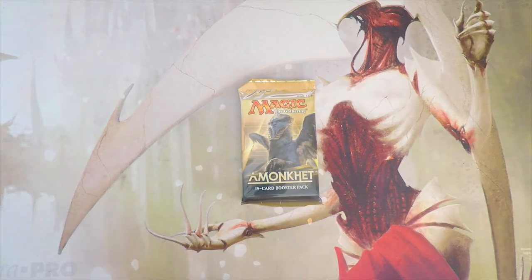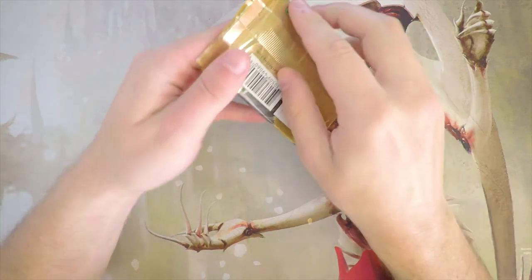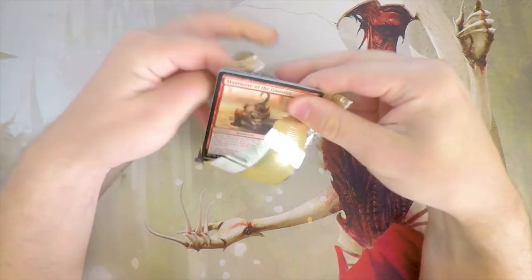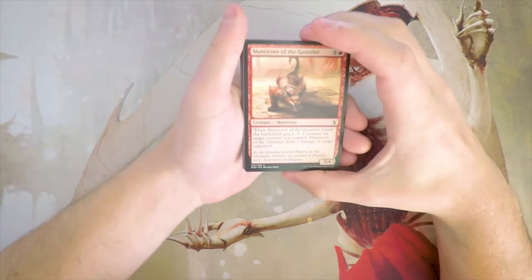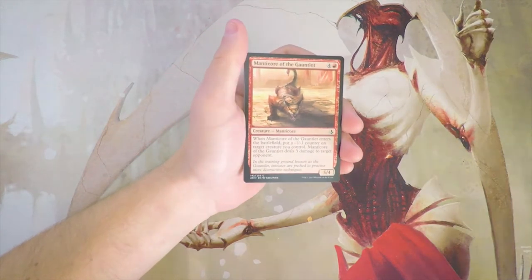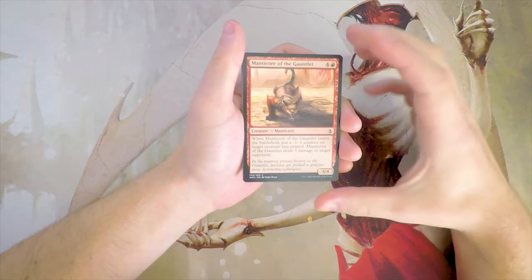Hello and welcome to the next episode of the Crack-a-Pack series. Today we are opening up a pack of Amonkhet, the set that just rotated out of Standard, but we still have some interesting cards in here. Anointed Procession would be great, Liliana Death's Majesty, Rhonas is one of my personal favorite cards, Hazoret is still a card I'd love to get, as well as the invocations. If we get lucky enough to pull one of those, that would be fantastic. We're going to go through this as a pack one, pick one scenario and do the best we can to figure out what our first round draft pick would actually be. I did draft a decent amount of this set, though I'm not the best drafter. Feel free to disagree with me in the comment section below.